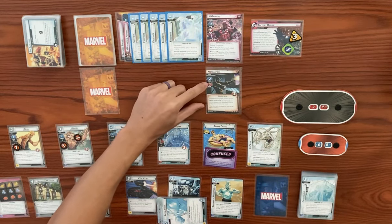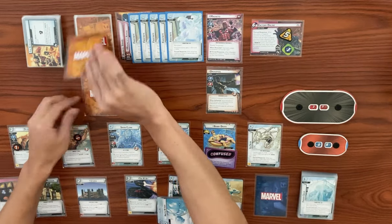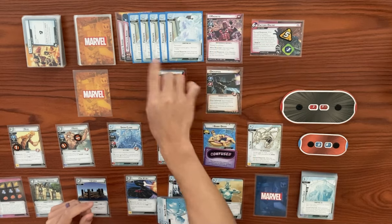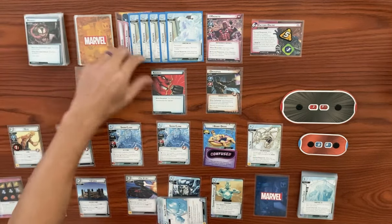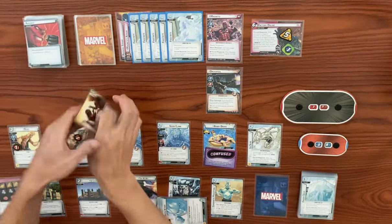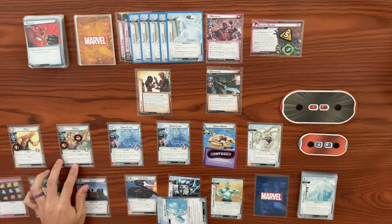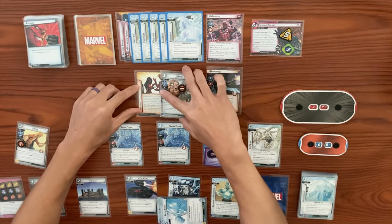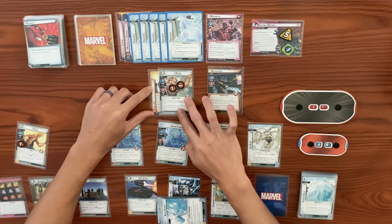Dreadpool is going to scheme with a base of two, so the main goes up to five. Magneto's going to deal an encounter card during counter phase — first card is an advance, so he schemes with a base of three minus five scheme. The boost card is zero, so he's scheming for zero — no threat gets added to the main scheme and it does not flip. Last encounter card: poolized — attached to the ally with the highest cost without poolized attached. Angel with the highest cost of three becomes a minion now with one scheme and two attack — he's against us now. But he does not have guard, and neither does Dreadpool, so we are good for the kill here.